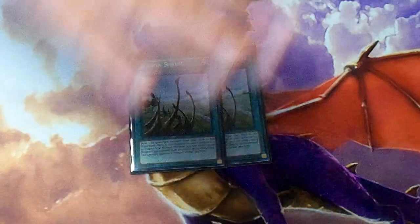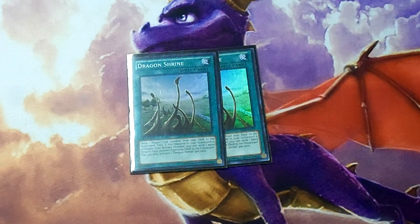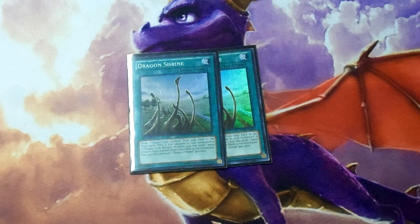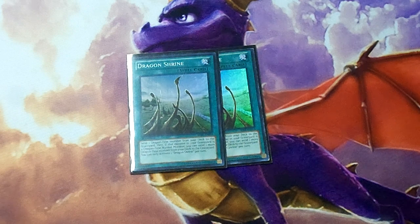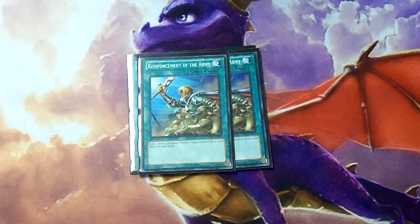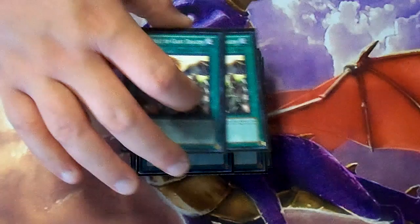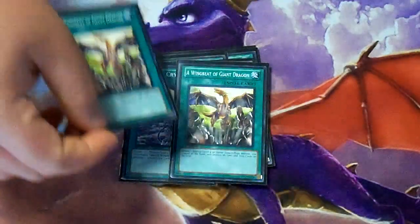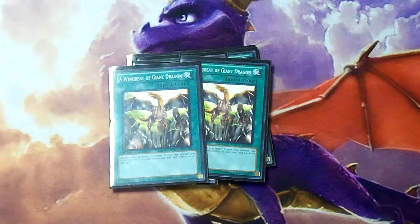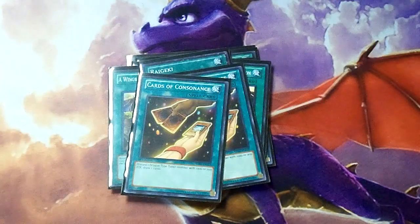For the spell lineup: two Dragon Shrine to get our Blue Eyes White Dragons and Flamvell Guard into the graveyard — then after sending one we can send one additional dragon, which combos well with White Stone of Legend and Eclipse Wyvern. Two Reinforcement of the Army to get our Hanzos from deck to hand. Two Silver's Cry to get our Blue Eyes or Flamvell Guard. Two Wingbeat of Giant Dragon — bounce back any Level 5 or higher dragon you control to your hand and destroy your opponent's entire back row. One Raigeki, two Cards of Consonance, and two Trade-In.